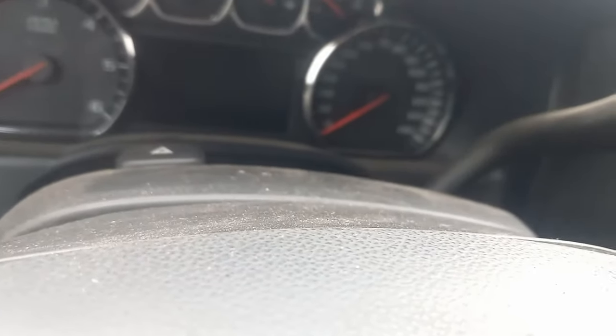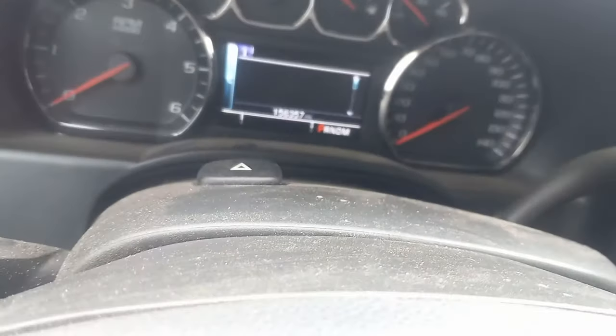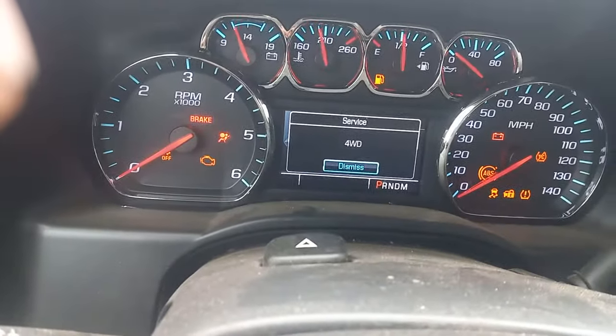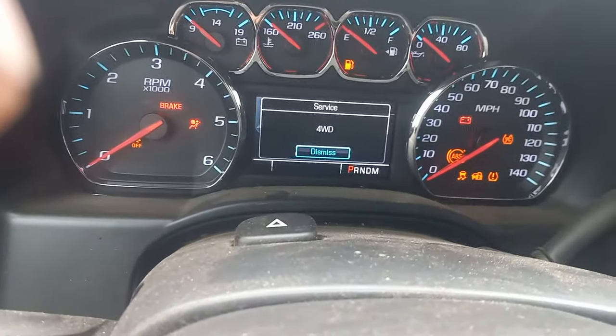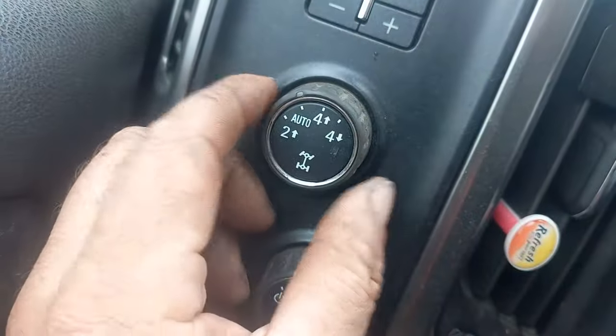Anyone out there own a 2014 Silverado that for some reason does this — no check engine lights, and you go over to the display and nothing?